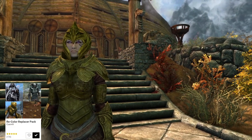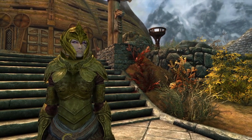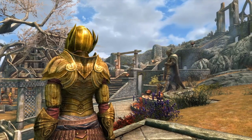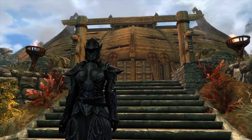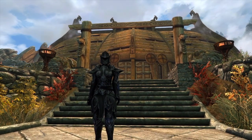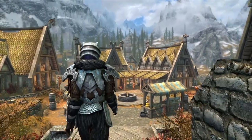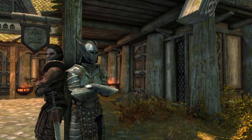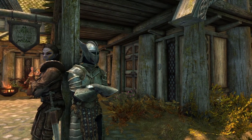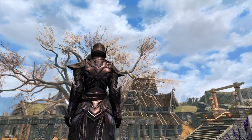Recolor Replacer Pack will recolor some of the most popular armor sets in the game, upping the texture quality and giving them a better overall aesthetic. It covers all generic jewelry, gives you darker ebony armor, more frosty looking Stalhrim armor, polished steel, more gilded elven armor, and more polished Nordic armor. It's a great way to elevate the graphical fidelity and overall look of vanilla armor, which is really all we can do on PS4 for the most part.